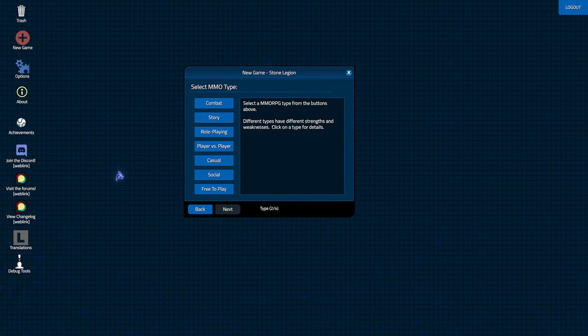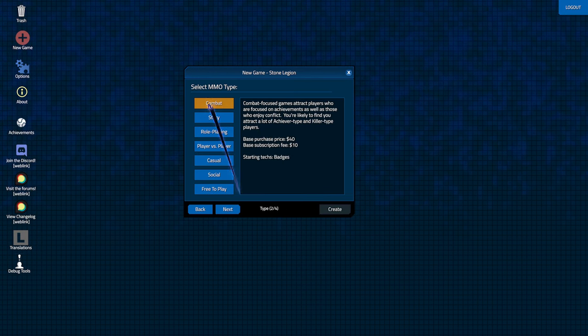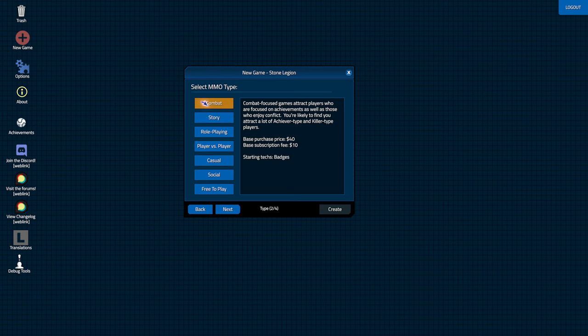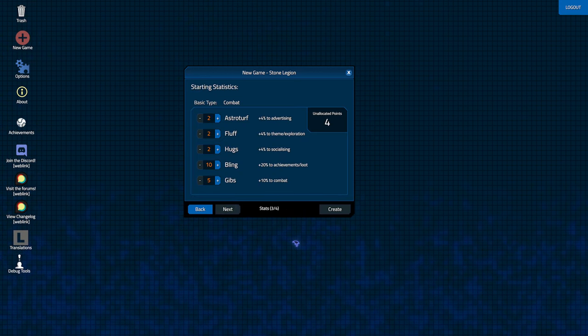You've got combat, story, role playing, player versus player, casual, social, and free to play. These all affect some basic starting attributes — something might be locked or unlocked more depending on your choice. I think I'll do combat — it's probably a fun one. Free to play is a bit more challenging. So if you look here, we have 10% combat, 20% achievement loop, things like that.